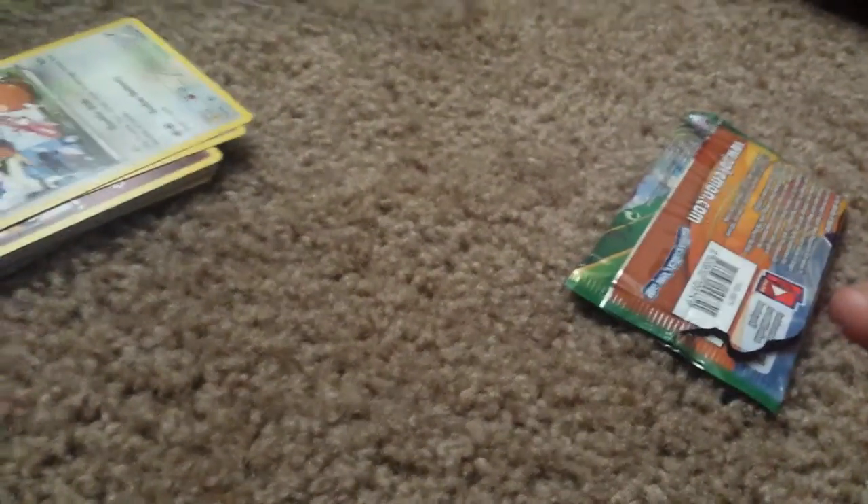What did you trade for the Zoroark Break? Nothing. Nice. I have a Break card, cool. I'm going to save the best for last. I think this is Yveltal — this is a good tin so far. It's an Ultra Rare and then a Holo Rare. Code, upside down — the other one might have been upside down guys. Just flip your phone or computer upside down. Kind of hard to flip a phone upside down though.